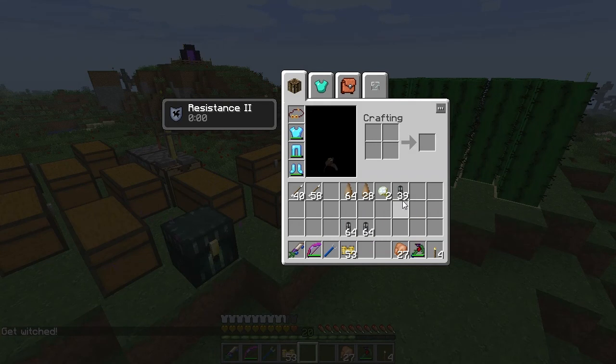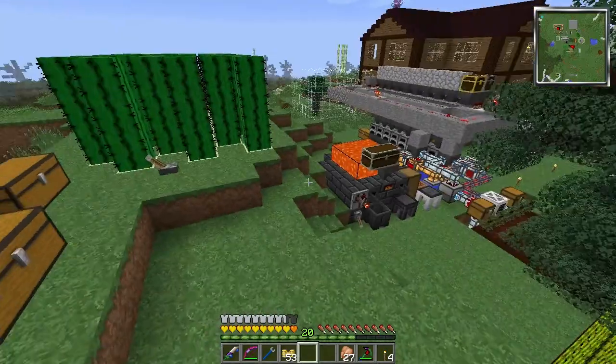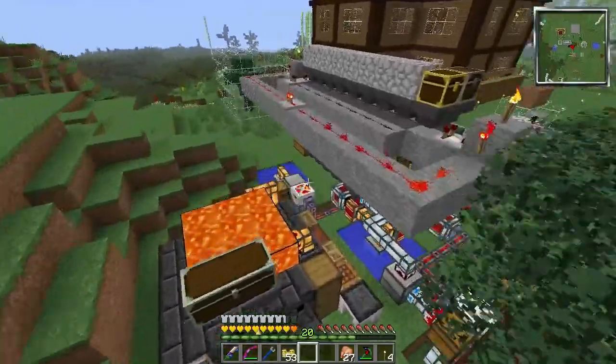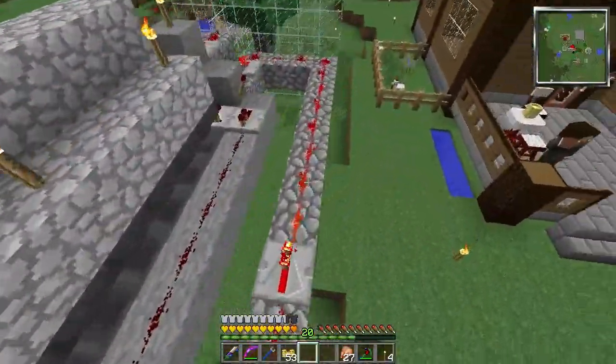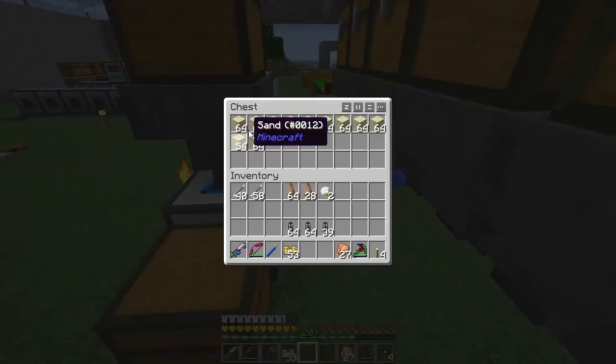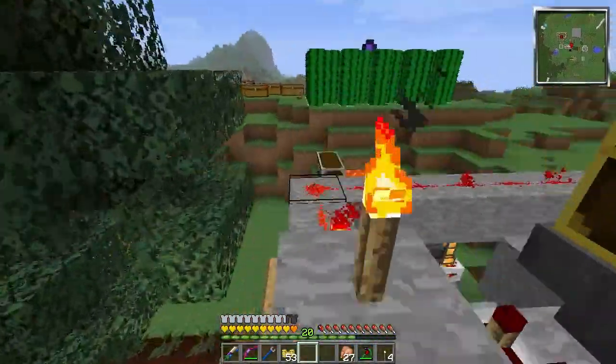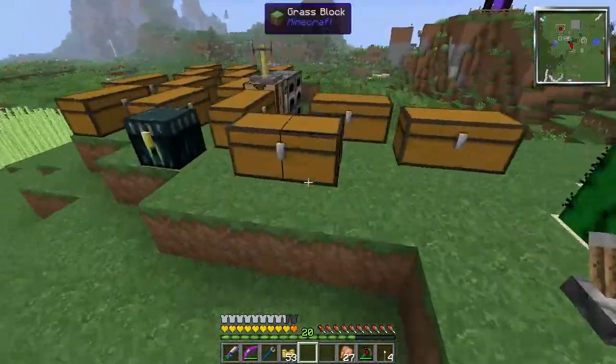I did find a bunch of stuff that was stuck in the pipes — rubber, cotton, a whole bunch of sand. Remember when I tried to open the sand chest and it wasn't doing it? Well, that's why. All of these stacks of sand were in the pipe underneath here. They were all jammed up and it just didn't work, obviously.